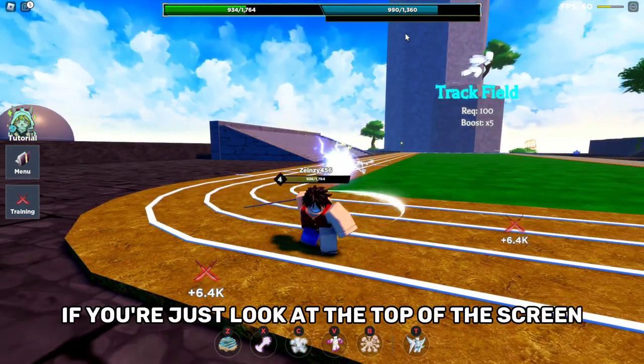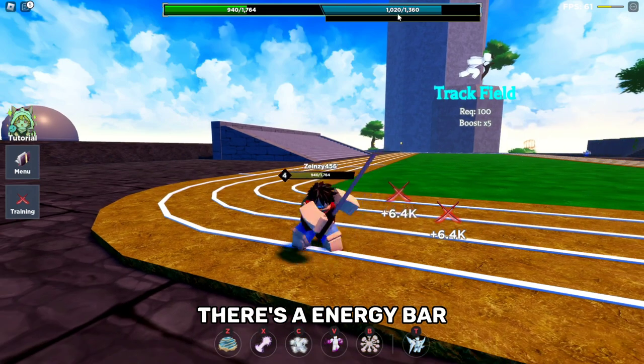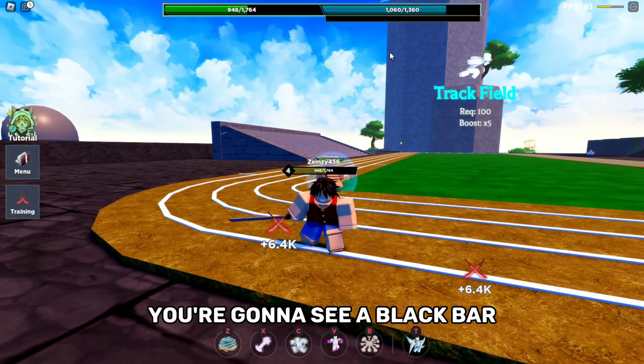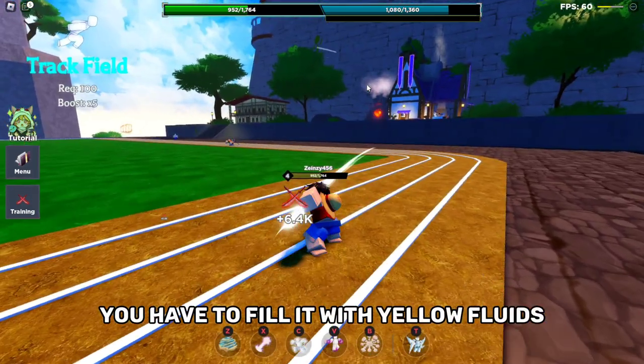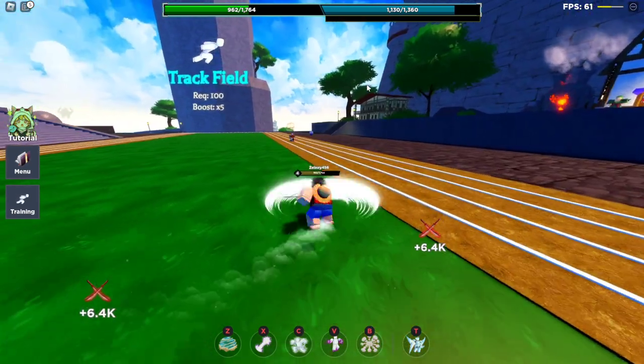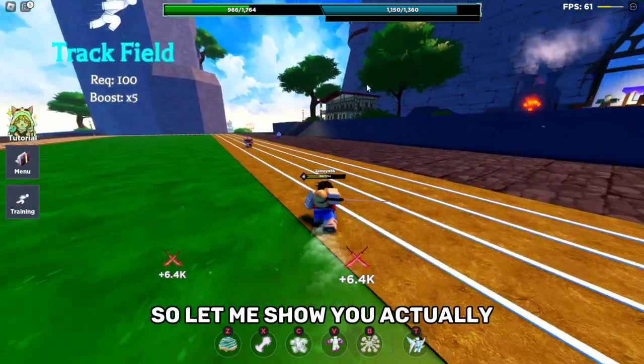If you look at the top of the screen, there's an energy bar, and underneath that energy bar you're gonna see a black bar. You have to fill it with yellow fluid, which you get by killing NPCs. Let me show you.